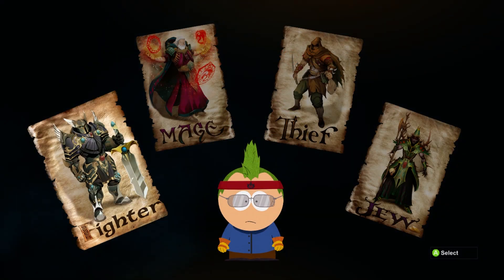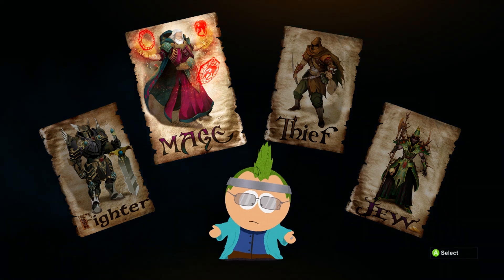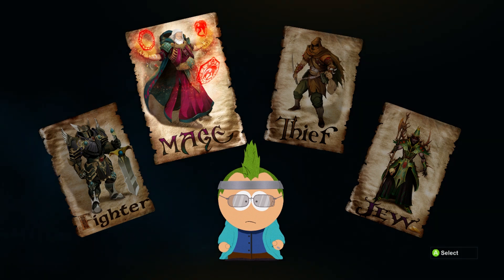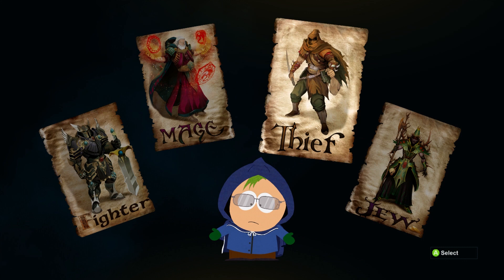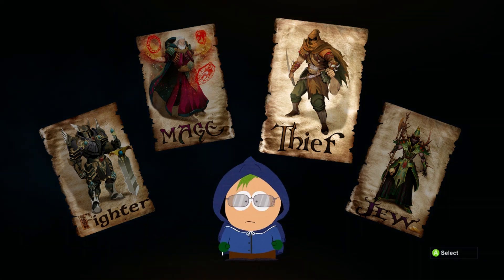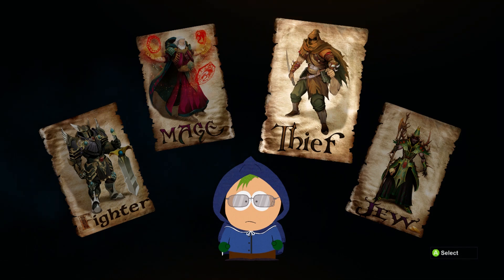Unfortunately, South Park Stick of Truth makes the same mistake that so many other RPGs make, which is making you choose which class you're going to be at the very beginning of the game without really giving you a whole lot of details of how that class plays. This choice is completely irreversible later in the game, and I don't have a ton of information about how all these different classes play out because you have to play through a significant portion of the game and level up to unlock all the abilities to really see how they play.